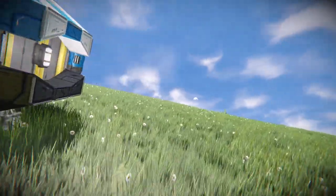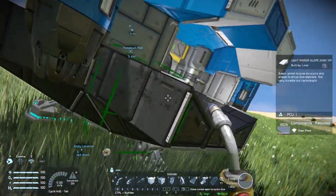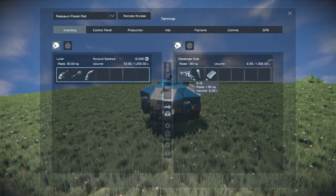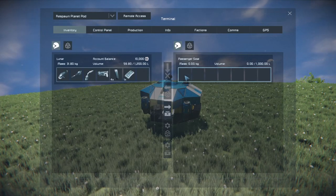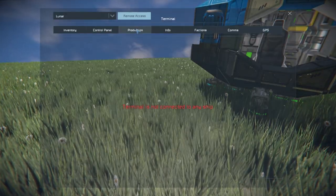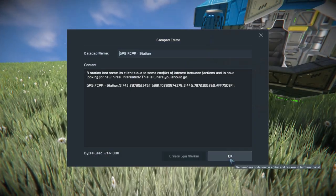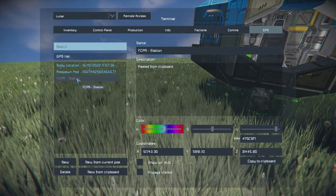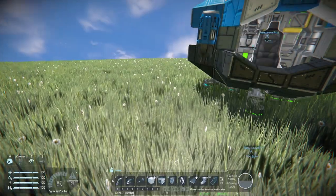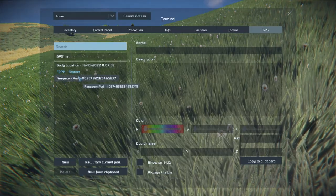So here we are, we've landed, we are on Earth, we've got a respawn pod and we've got our basic tools. The first thing you want to do is hop back into the seat, open inventory, go to the inventory section, and take out the pistol, the mag, and the datapad. This will take us to the nearest economy station - it'll give you the coordinates. Right click on it, create a GPS marker, go to the GPS tab, and if you double click this and uncheck those for now it will show on HUD. We can see the economy station is 47 kilometers away, so probably not very useful for now.